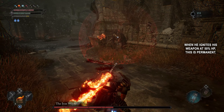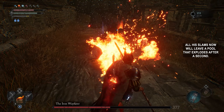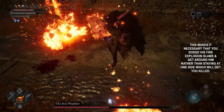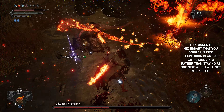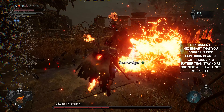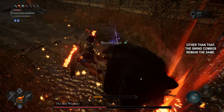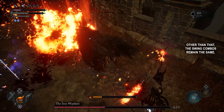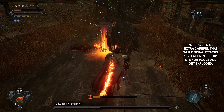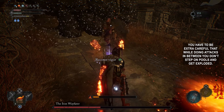When he ignites his weapon at 50% HP, this is permanent. All his slams now will leave a pool that explodes after a second. This makes it necessary that you dodge his fire explosion slams and get around him, rather than staying at one side, which will get you killed. These usually happen in combos of 3. Other than that, the swing combos remain the same. You have to be extra careful that while doing attacks in between, you don't step on pools and get exploded.